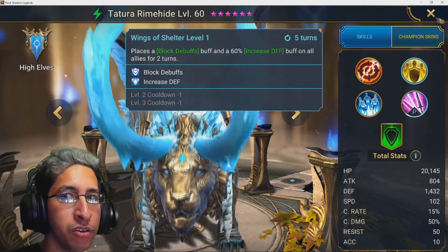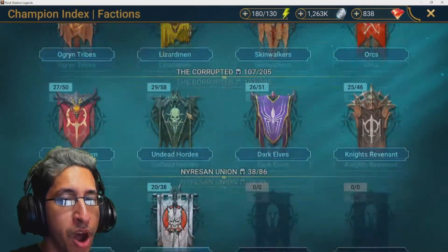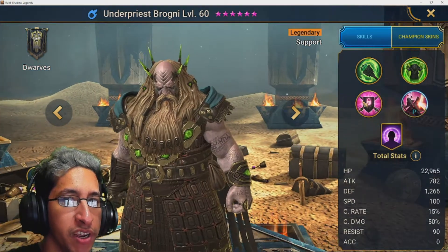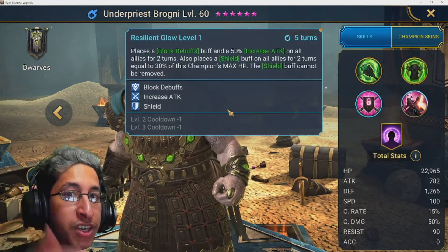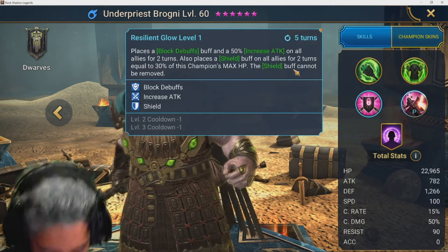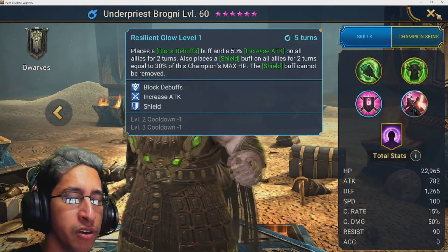Another very popular and strong arena defense champion is Under-Priest Brogni. Not only does he put block debuffs for two turns, he also puts a shield that cannot be removed — and it's equal to 30% of his max HP. That's a huge combination.